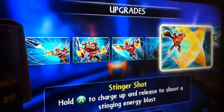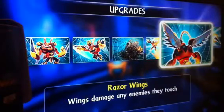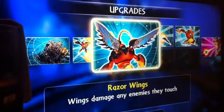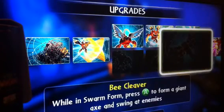Slinger Shot: hold A to charge up this slight cross-beam attack, which does massive damage — I think it's about 50. So it's quite a good move but takes too long to charge. The path I chose was the barb path, increasing his barb capabilities, instead of the Swarm path which increases his close range bugs.